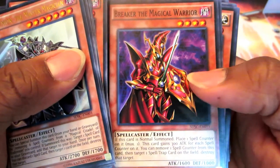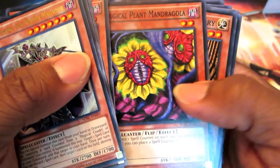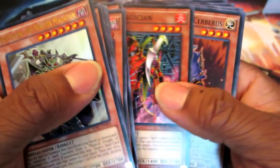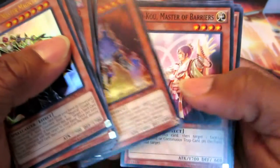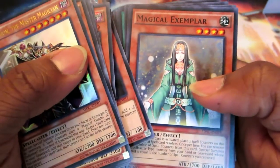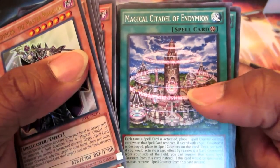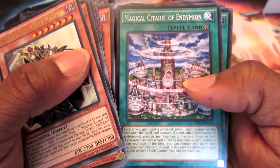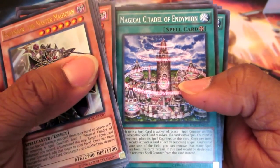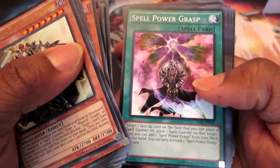Another good level 4 Spellcaster — basically has Mystical Space Typhoon built into the card. Magical Plant Mandragola. Royal Magical Library. Blast Magician. Mythical Beast Cerberus. Mekow Master Barriers. Crystal Seer. Magical Exemplar. And we've got Spell Cards — this is the Field Card, it's a really good card. If this video gets 10 likes, then I'll do a deck profile of my Endymion deck just to kind of let you guys know how some of these cards work. And Spell Power Grasp.